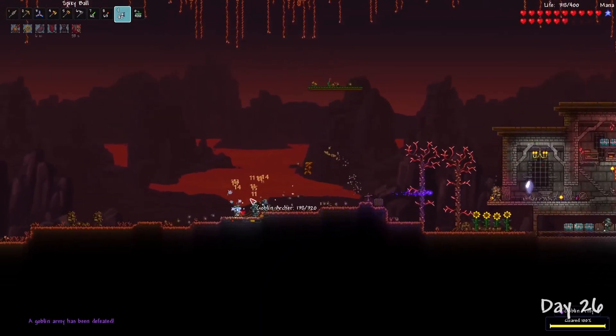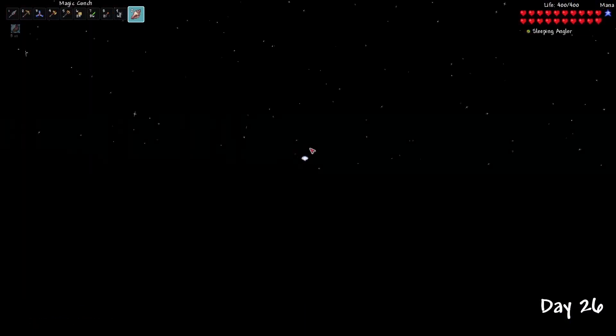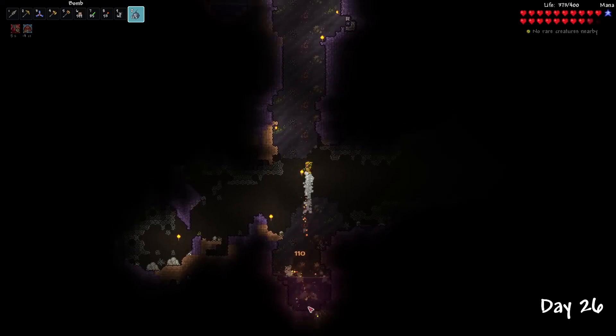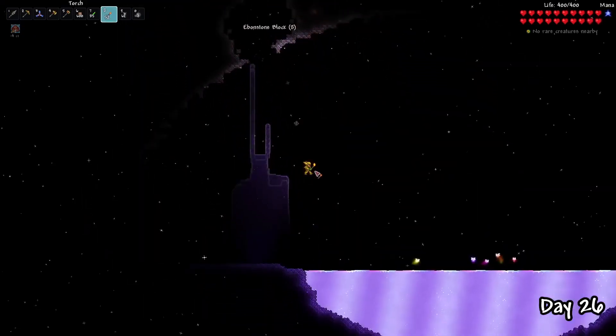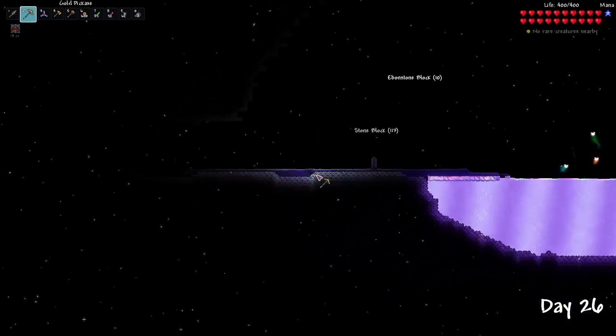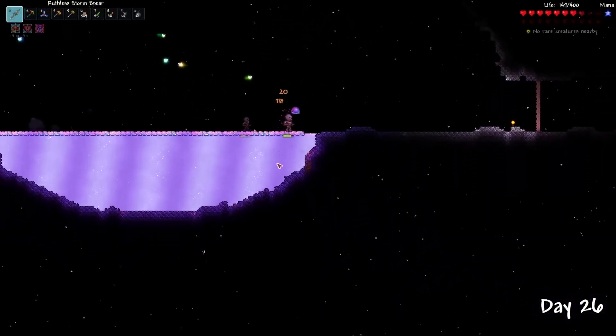After the goblins were slain, I headed over to explore the new Aether biome, which is a magical place found on the jungle side of your world, underneath the ocean biome. This was extremely cool — it has some awesome features where you can throw items in and it will transform them into something else. I couldn't really do anything with this biome at the moment, so I just went exploring underneath using the new shimmer.